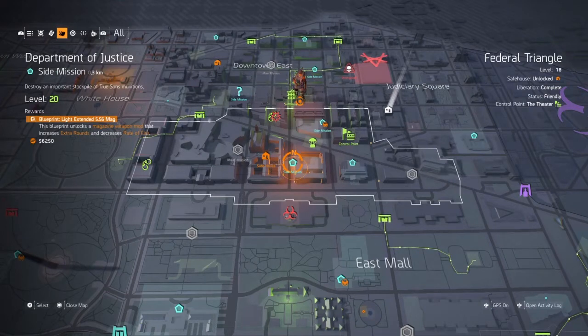She'll pop up this mission where on the description at the top you even see the 556 magazine. Once you do this mission, you don't have to go back and talk to her — you don't have to go back at all. You just automatically get the blueprint, so you just gotta go to your base and go to the crafting table.